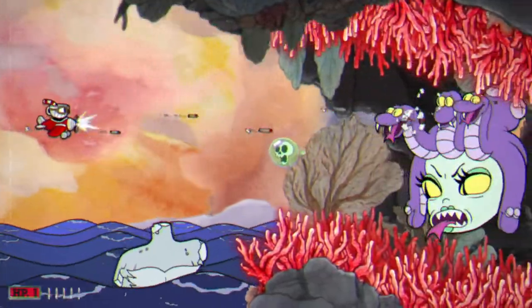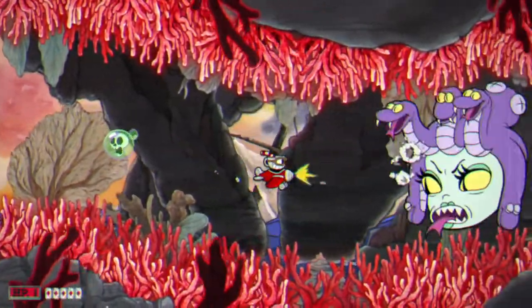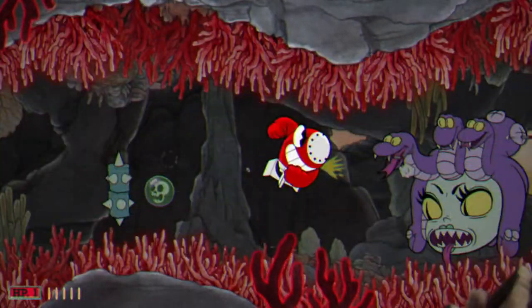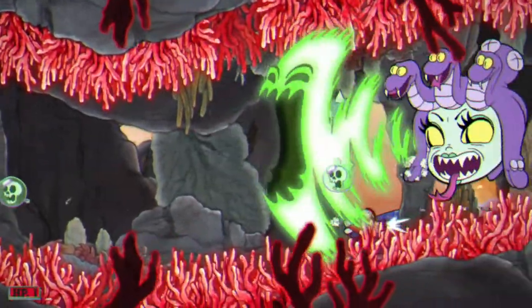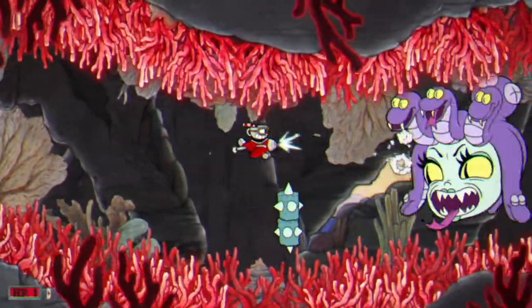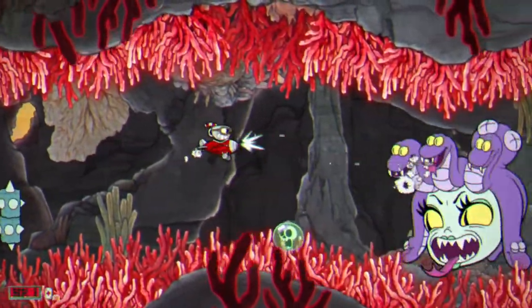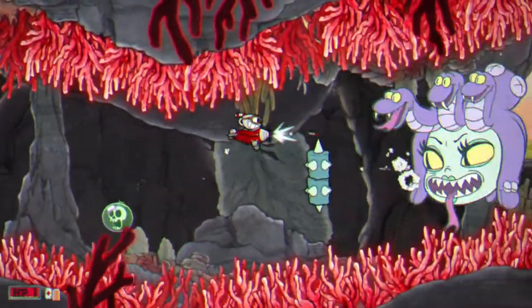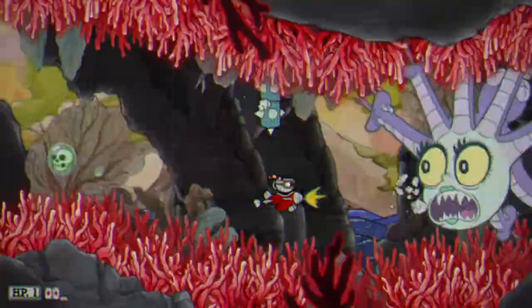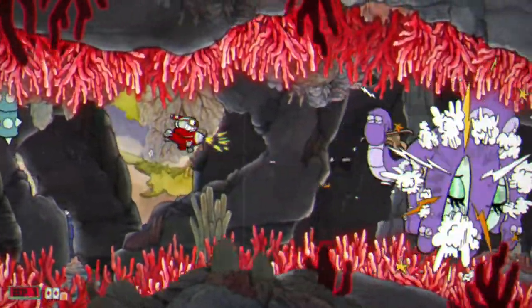I already have another super attack charged, so let's just wait for the special moment to attack. There are some obstacles here so you have to be careful — use that attack one more time. Be careful because she can also turn you into stone, and if there's an obstacle in front of you, you might die or lose a life. Like right here — I almost died, but in the end everything worked out.